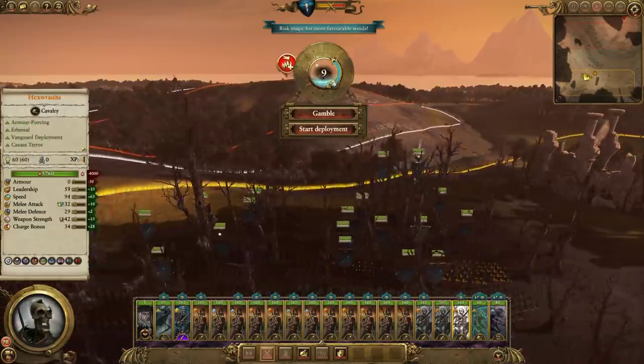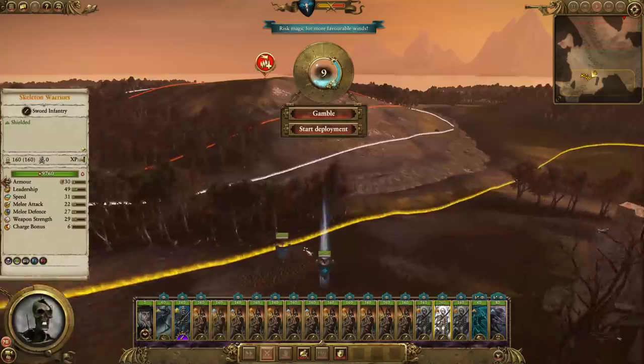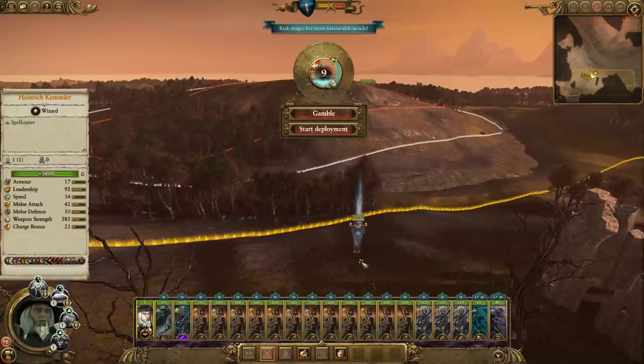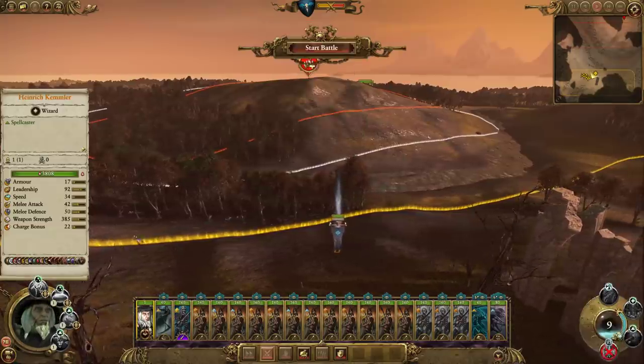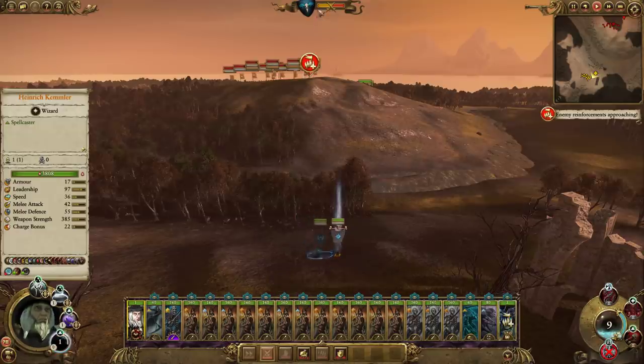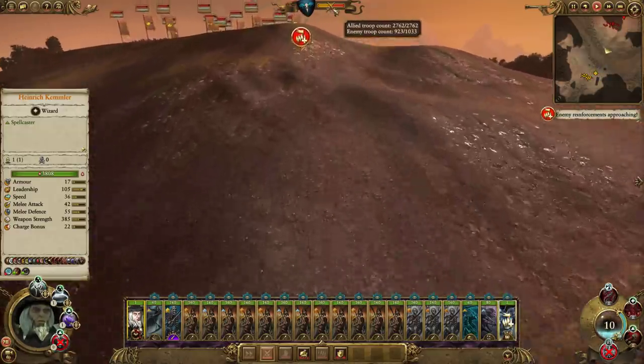Either that or they're just programmed now to guess where units are. So they'll be hidden and we'll see how we go. We can summon Krell, and Krell's not going to degrade. So we've got the advantage at the moment, but when the other army comes in, watch the balance of power slip away.